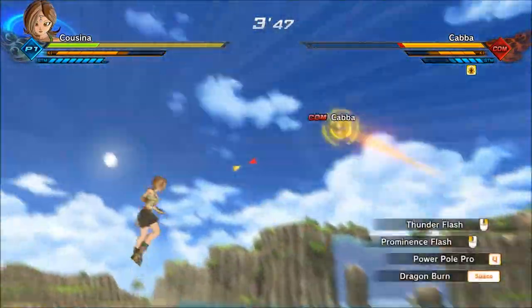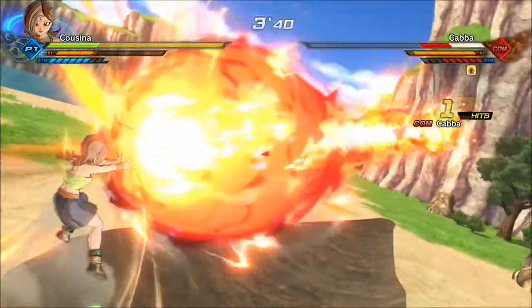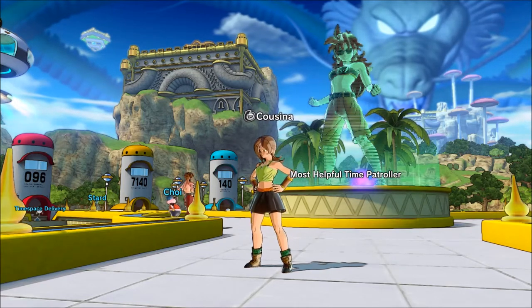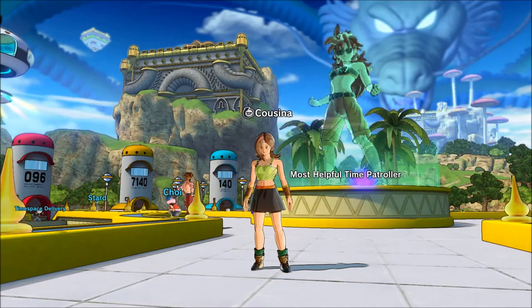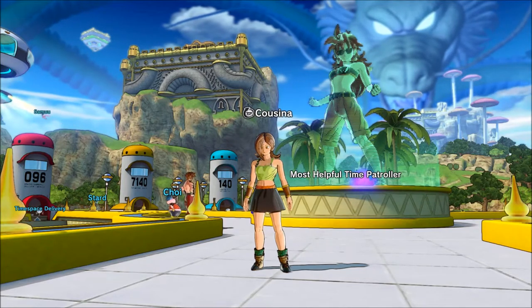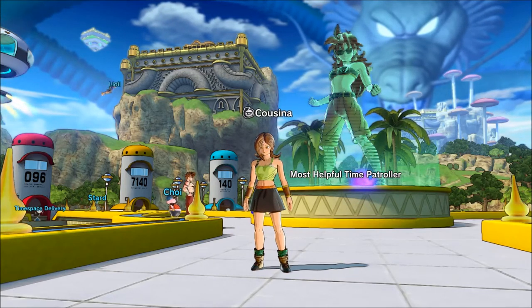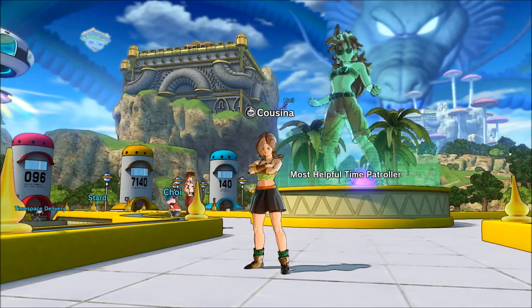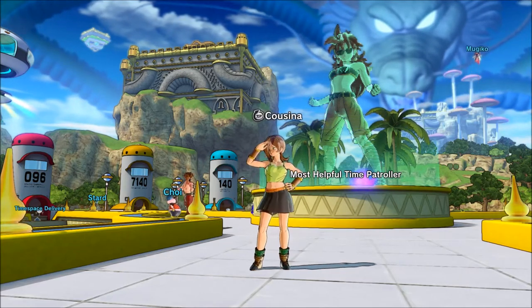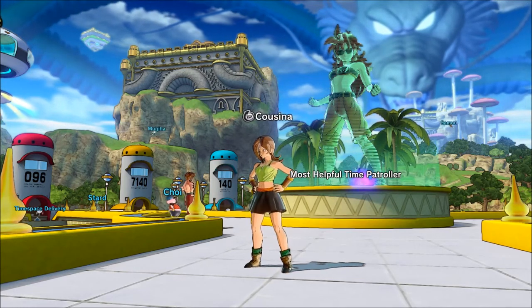For example: when an opponent bursts in, use Dragon Burn, hit them, knock them back, and go for Prominence Flash — turning their Burst Dash against them and finishing with an ultimate. Most Evasive skills knock the opponent away, stagger them, or knock them into the air. With Dragon Burn specifically, you can hit them with a Stamina Break right after burning them and then go into a Ki Blast Ultimate, a basic combo into a Strike Ultimate, or anything you want.